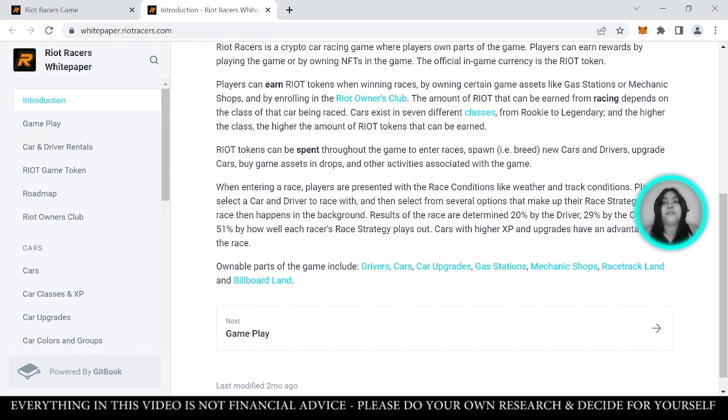The amount of Riot Token you can earn from racing depends on the class of your car. There are 7 different classes of cars from Rookie to Legendary — the higher the rarity, the higher the amount you can earn. Riot Tokens can be spent through the game to enter races, to spawn — which is basically what they call breeding — new cars and drivers, upgrade cars, buy game assets in drops, and other activities associated with the game.